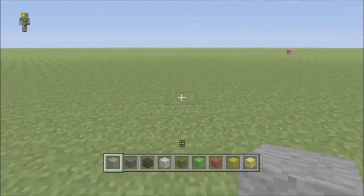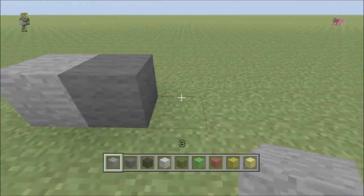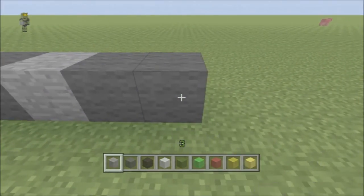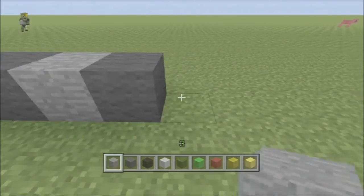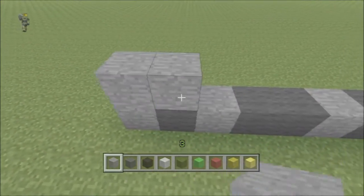We are going to start off by placing one stone, one grey, one stone, two grey, one stone, one grey, one stone - like that, pretty simple. For the next row we are going to do two stone, four grey, and then two stone.